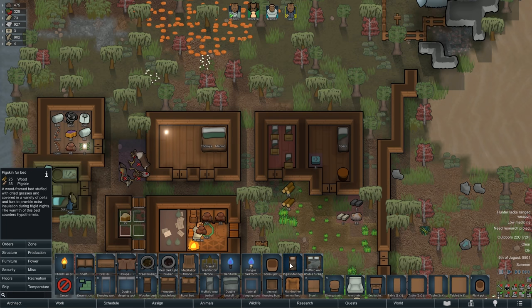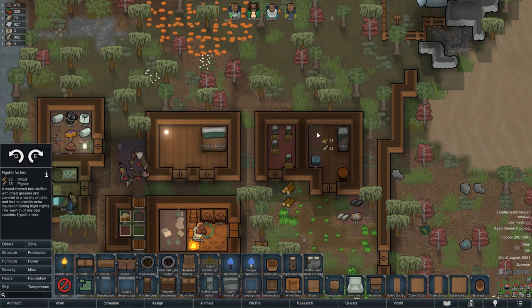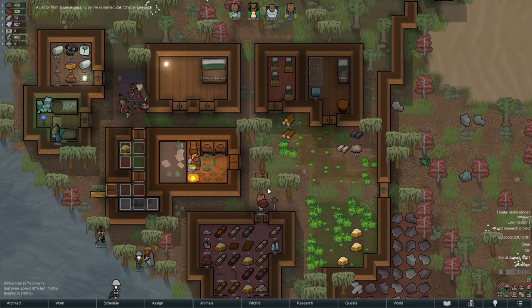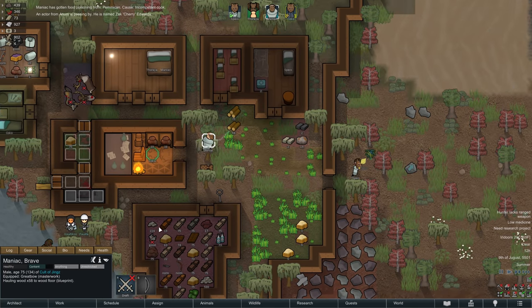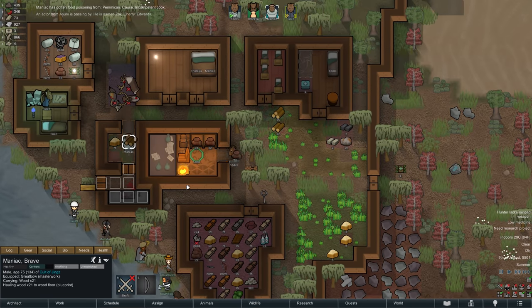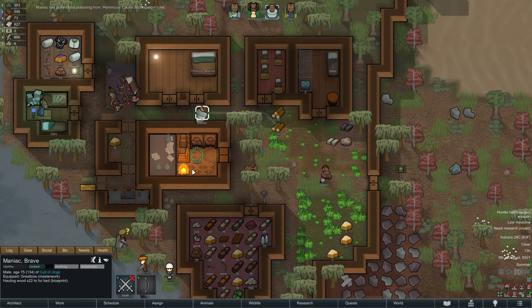Also added by the Vikings mod, this fur bed is a nice middle ground between a bedroll and a proper bed. It comes with the added benefit of countering hypothermia, although that shouldn't really matter too much for us except perhaps for our still-naked Thoraya during the winter. It is also not really useful if you want to perform surgeries, but considering the fact that we don't even have a competent doctor to begin with, that shouldn't play too much of a role at this point. The construction consumes both wood and fur — in our case pigskin — and thankfully we have plenty of both.